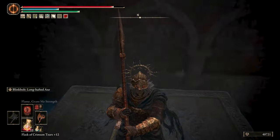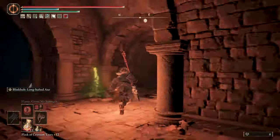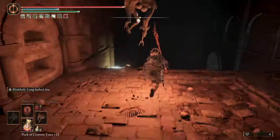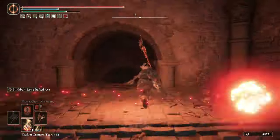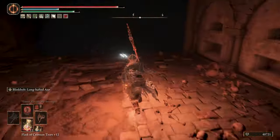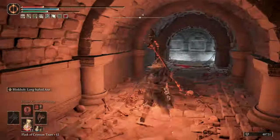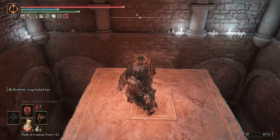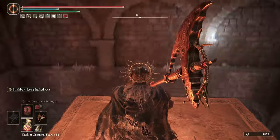Inside the catacombs, take this route to get to the corpse that has the armor set, following the flowers along the way. When you get to the first elevator, take the path to the right and drop where the broken railing is.